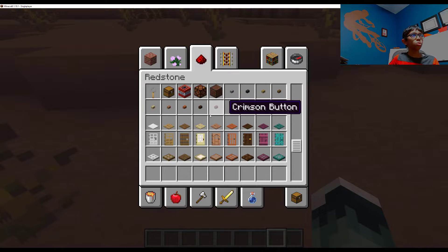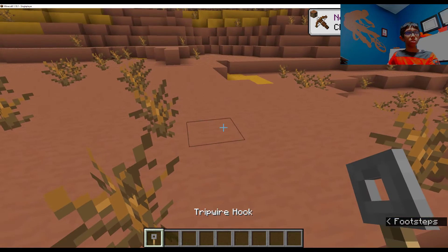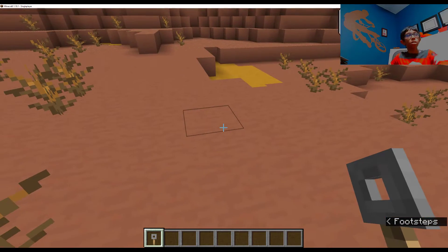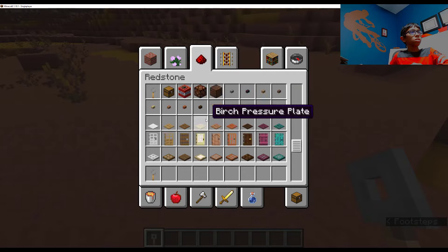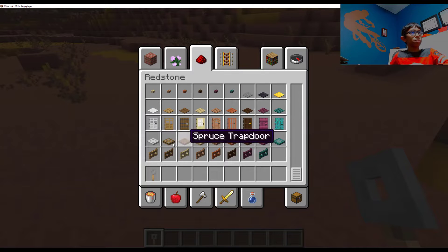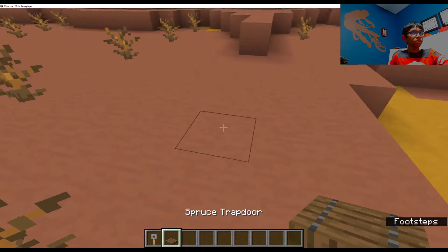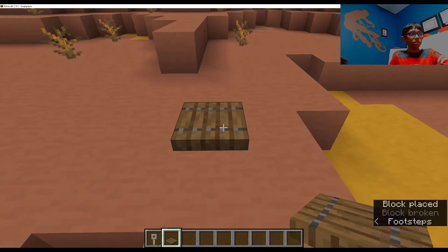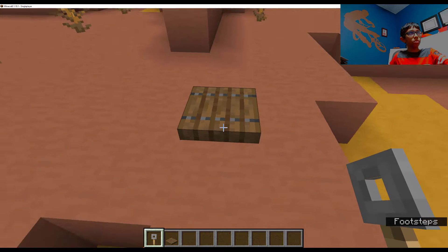This first hack is actually really cool. You have to get a tripwire hook — by the way, this stuff is in Java Edition, just so you know. So we got the tripwire hook. We also need a trapdoor; I'm going to use spruce because that's what the guy used in the video.